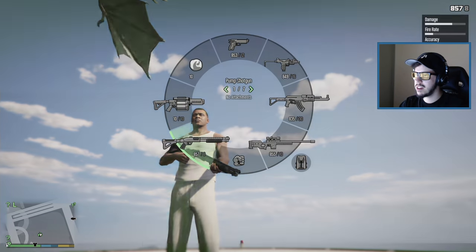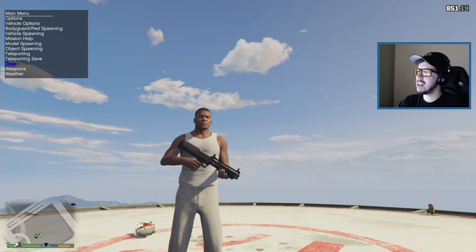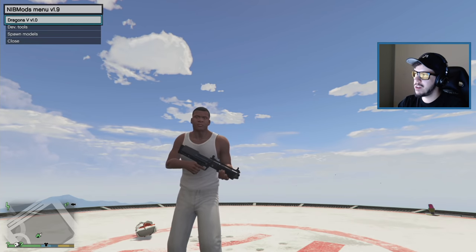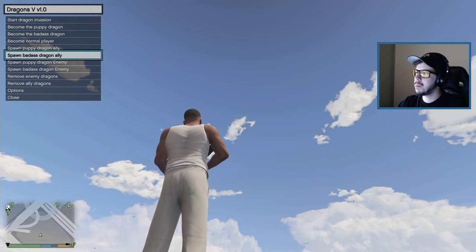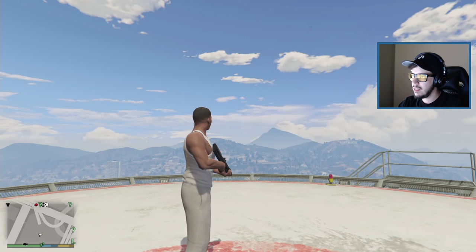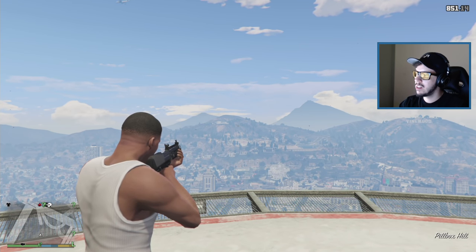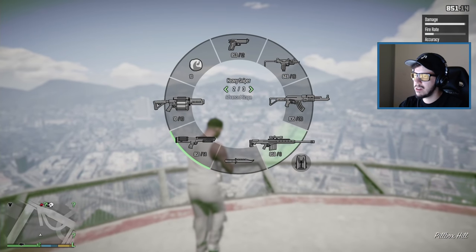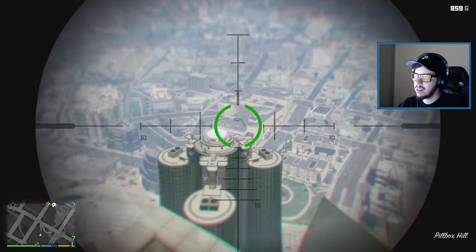We're going to take out the bullpup shotgun, spawn an enemy dragon to come get us — but first let's get rid of homie dragon. See you later buddy. We're going to spawn a puppy dragon enemy to see if we can take him down. These guys can be brutal — be careful!